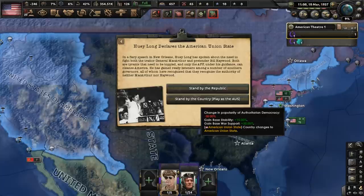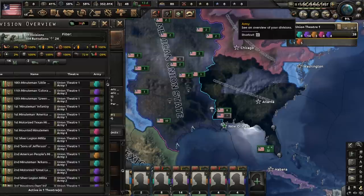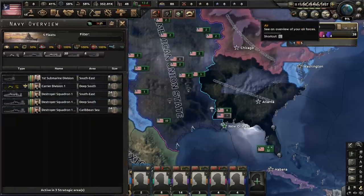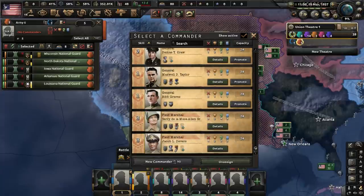We're going to switch to the AUS, and we'll be playing as that country from this point onward. Say hello to the Kingfish for the second time. As for our military, we've got 38 divisions, five fleets, and three air wings. Looking at the commanders for the army, we have tons and tons of generals and two field marshals.